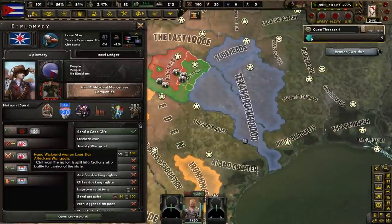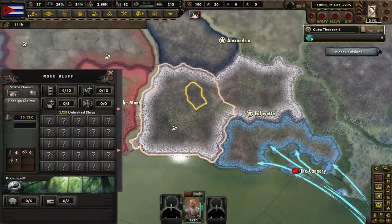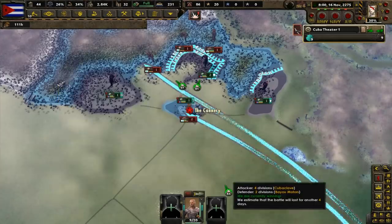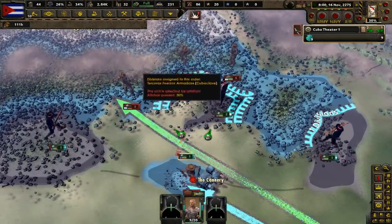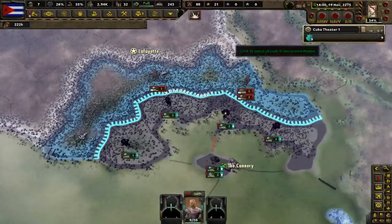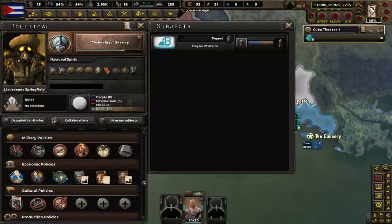In case you're wondering what's going on on the mainland: some wars started out west, a super mutant nation lost a civil war, and Lone Star is currently fighting the Hand Warband. Once we take out Bayou Motors, we are going to push inward by justifying a war goal on the patrolmen. Our soldiers have started making landfall on enemy-owned territory — all it should take to win is securing the cannery. The opponent's capital has fallen to the Cubaclave and they will surrender any moment now. With that war over, Bayou Motors has been made into a puppet. While it would have been nice to annex them outright, we need all the manpower we can get.